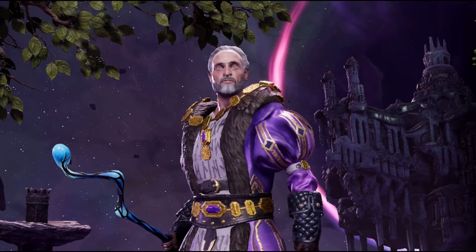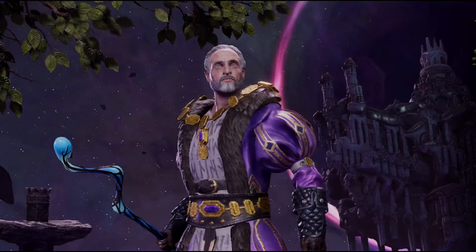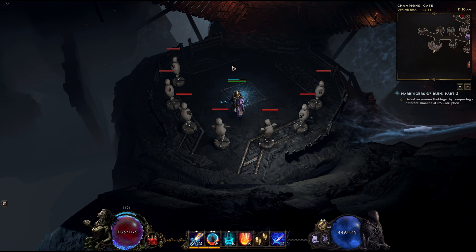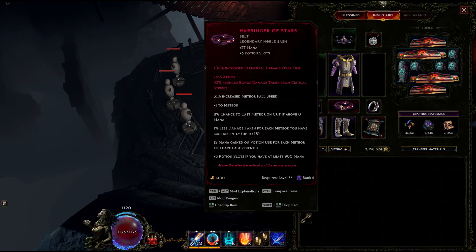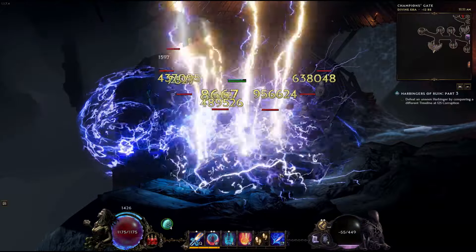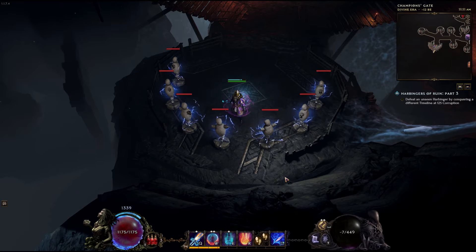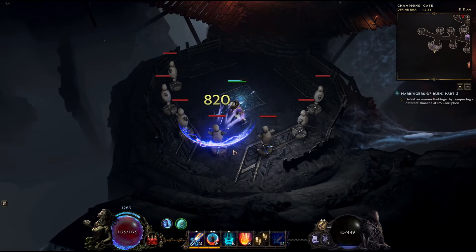Ladies and gentlemen, this is my 'I can't believe I missed that, I'm such an idiot' face. So yesterday I posted a build that used a fast attacking mana strike to proc lots of frost claws to spawn lots of meteors with the Harbinger of Stars belt from crits. It did good damage, but I was lamenting the fact that it was melee and I kept getting killed due to having to get close to enemies.